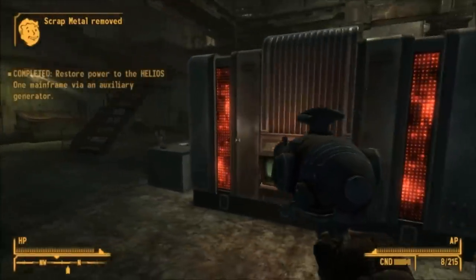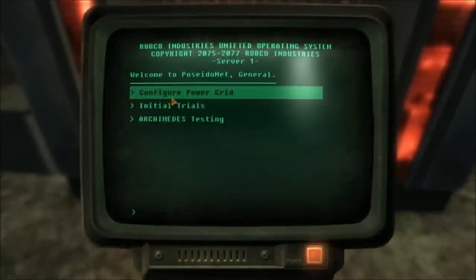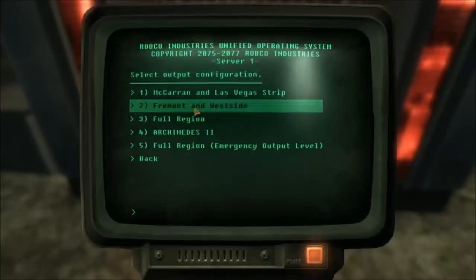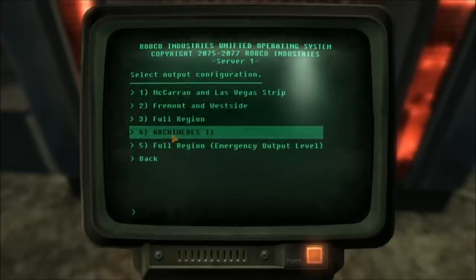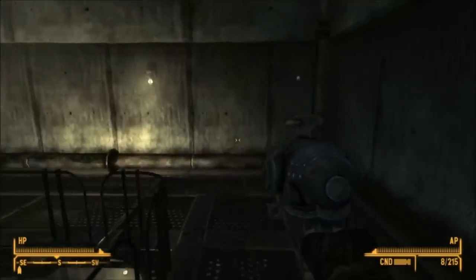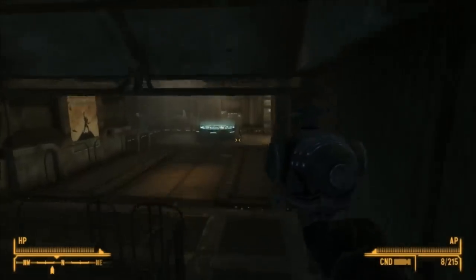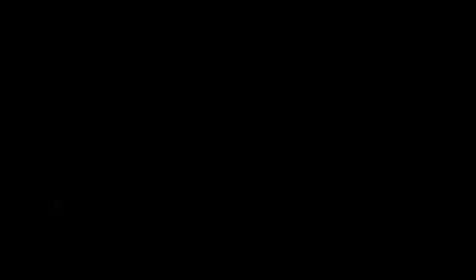Now just open the terminal and choose where you want to send the power. The first option sends it to the Las Vegas Strip, which the NCR will be happy about. Or you can send it to Westside, which will give you respect from the Followers faction. You might also like to activate Archimedes — if you choose this option it will allow you to use a weapon that lets you summon orbital strikes. Check out the description if you want to know more about this weapon. If you choose this option, nobody will be angry at you. The last option is to select the emergency output, which kills everyone in the area. Now just head back to the control deck.